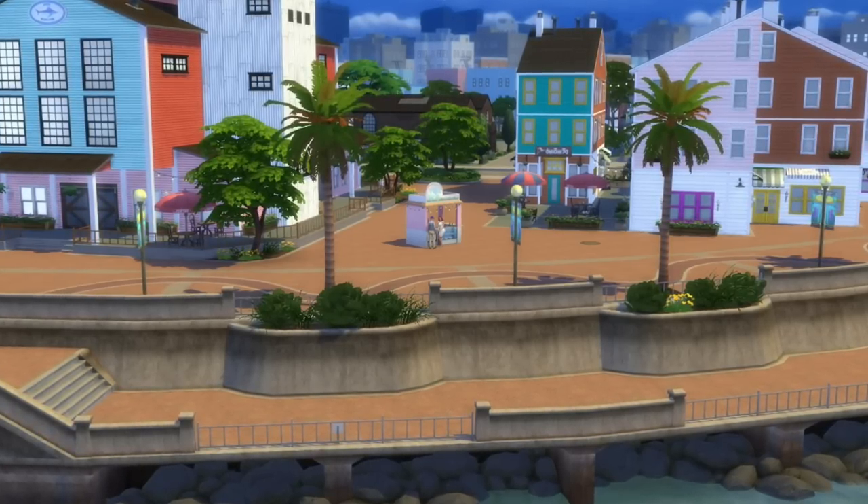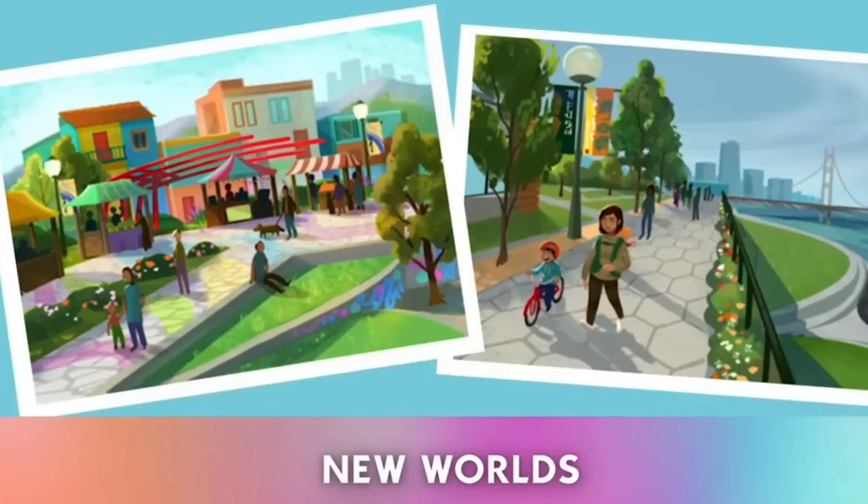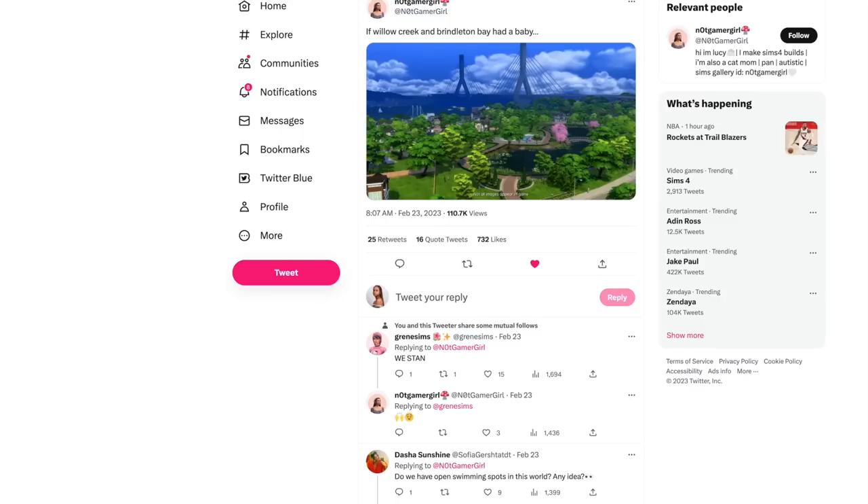Another Twitter user, Underscore Maleficent, said the caption says 'worlds' but they're glad they're from the same world, as the setting for both was pretty similar — this way we can still hope for a totally different looking one. The pictures resemble what we're getting in the expansion pack, and since it says 'new worlds,' do you expect another expansion pack or do you think this is going to be it?